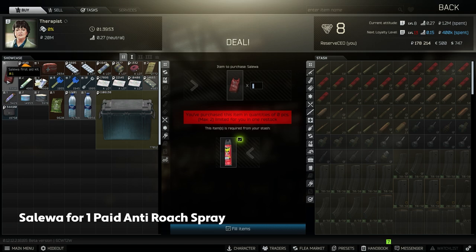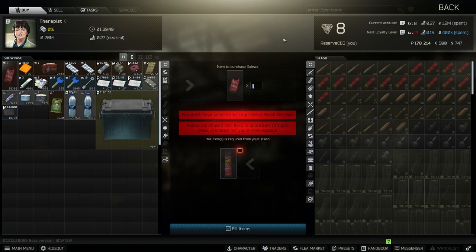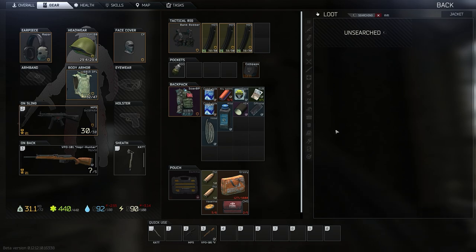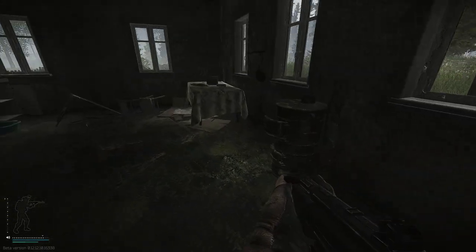Number 2: 1 Salewa for 1 Raid anti-roach spray from Therapist. Salewas are costly to produce in the hideout, and finding high quality meds can sometimes be difficult, but cans of Raid are often left behind by even the most desperate of scavs. This super simple barter will ensure that you have access to high quality medical items from the moment you begin the wipe.